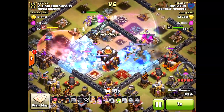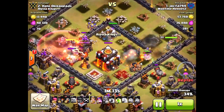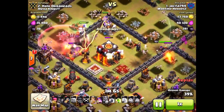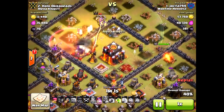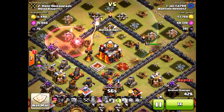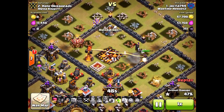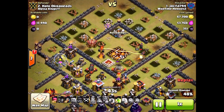Luckily I was able to hold him off. He uses his Warden ability right there — I think a little early. His witches didn't really get the effect, and that last Infernal Tower is really doing destruction. None of the witches are taking it out, so that's kind of why I won this attack. That last Infernal Tower really made the difference. I almost held off the one star — he barely just got my Town Hall for that two star, but the Queen is just so powerful at level 40.